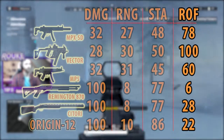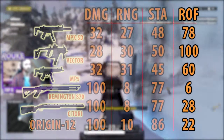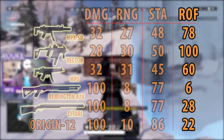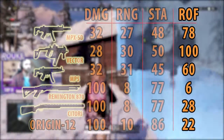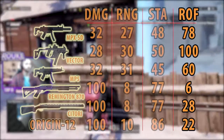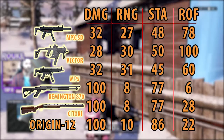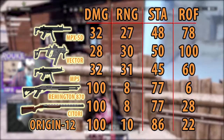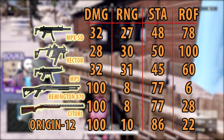Next up, the rate of fire is where the Vector really stands out — kind of does in most games that the Vector appears in — being the only gun with a 100 rate of fire, it will pretty much melt anyone in close range if you can hit them effectively. The MP5 and MPX are 60 and 78, so there is quite a bit of difference. But with high rate of fire comes low mag capacity; the MPX has a 20 round mag and the Vector a mere 13. An extended mag for the MPX brings its magazine capacity to 30 and the Vector to 25, which helps make the Vector much more usable in a close quarters scenario.